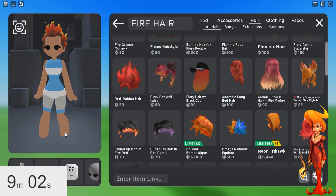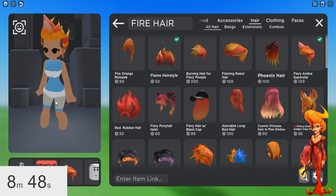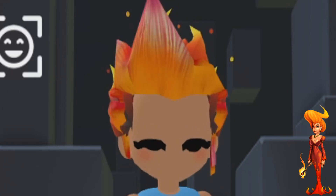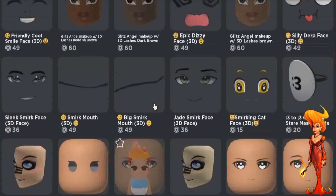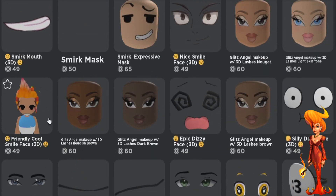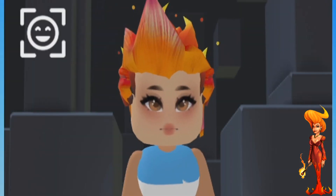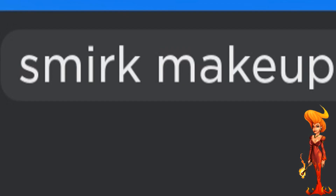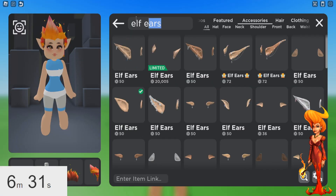There's a pretty good flame hairstyle. What about this one? Maybe we could combine them, actually. Yeah, I think we're gonna combine them. I wanna give her, like, a smirk, but I might not be able to because of how small the head is. We gotta change her skin tone, but that looks good. Also, she has pointy ears, so let's find some elf ears. Alright, those are good.